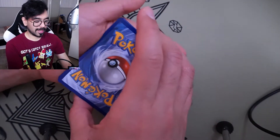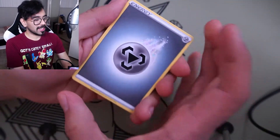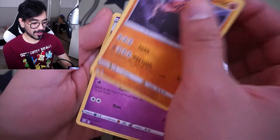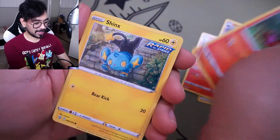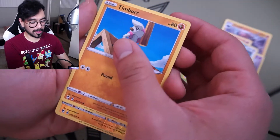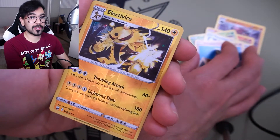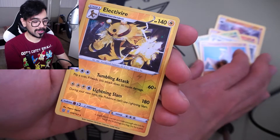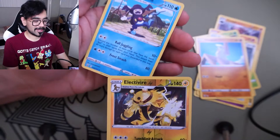Final Battle Styles pack — energy is going to be Fire or Steel. Got Steel Energy. Carkol, Dottler, Pikachu, Sizzlipede, Shinx, Cacnea, Ponyta, Timberwolf. And the reverse — Electivire! That is a Rare Two, so to have that as a reverse is really cool in my opinion. And in the back: Mr. Rime.